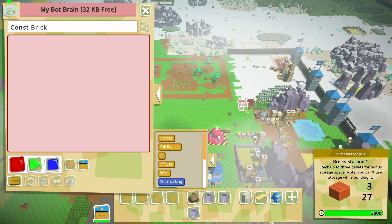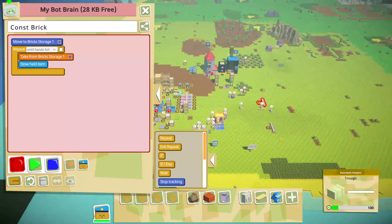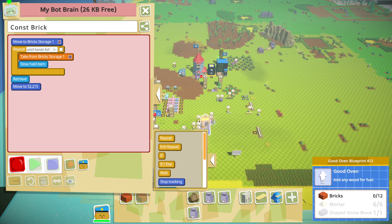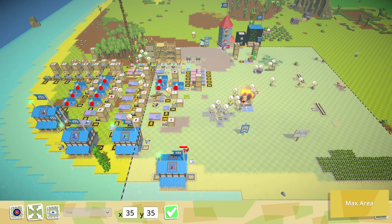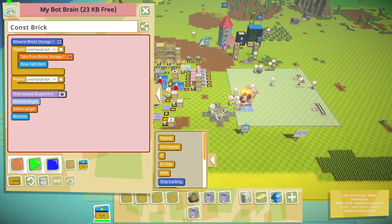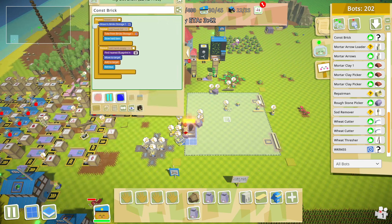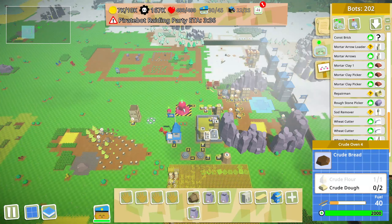This is going to be kind of a pain in the butt, but he's going to come over here, take from there, and stow until his hands are full. Then he's going to come all the way across the map and put them in here. It's not the best but it'll do for now - I don't think we're going to need too many things built with bricks. Repeat until hands are empty, repeat forever. That should be good - that's going to build itself and now we're going to have the good oven.